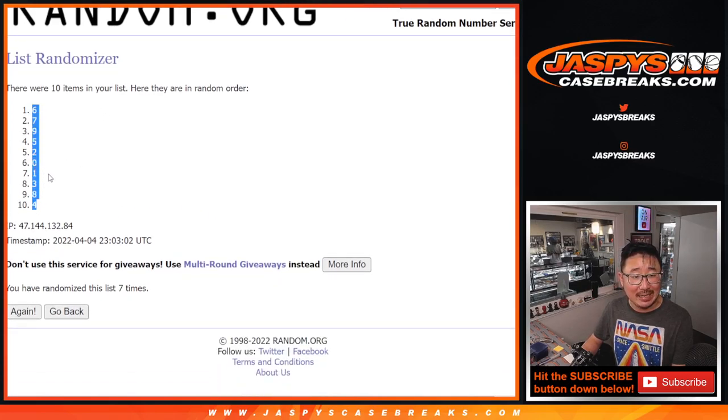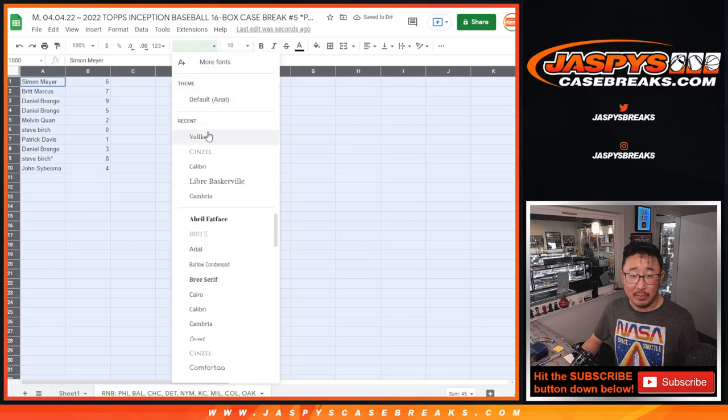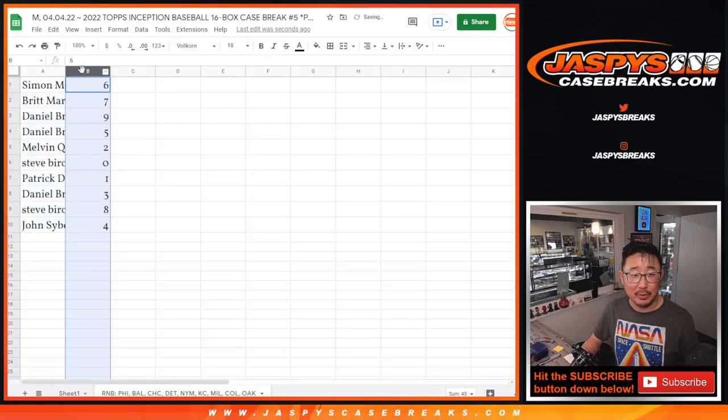As you know, 0 gets any and all redemptions just for that group of teams highlighted in that bottom tab right there — including 1-of-1 redemptions — but 1 will still get live 1-of-1s.